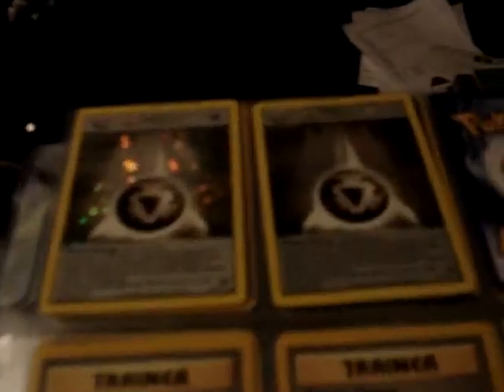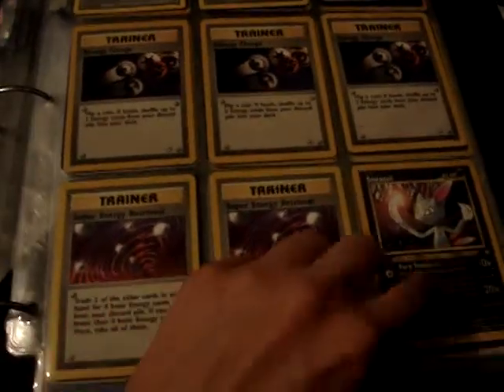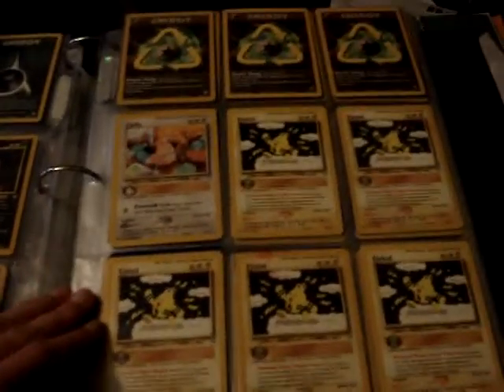From Neo Genesis — two hollows, one first edition and one unlimited. Then non-hollow rares. Sneasel has some damage, and this Erika's card has some damage as well.